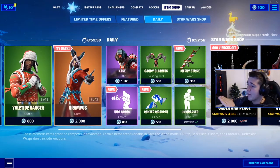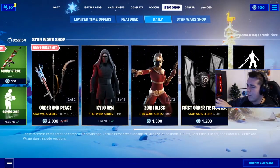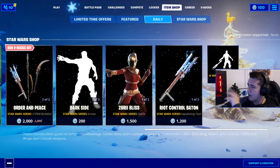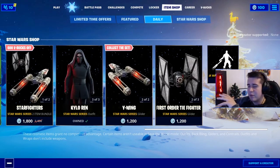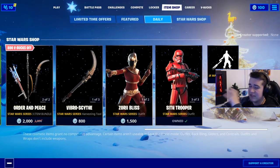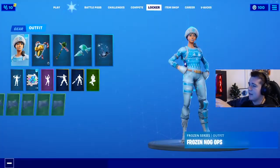We've also got the Unwrapped emote back from last season, Merry Stripe, and the Star Wars skins. I believe today is the last day you can get yourselves the Star Wars skins — the challenges have gone. If you love Star Wars and you haven't got the skins yet, I believe today or tomorrow is the last day to get them. So if you get any money for Christmas and you really want the Kylo Ren skin or the First Order TIE Fighter, get it, because I don't think they'll come back again.